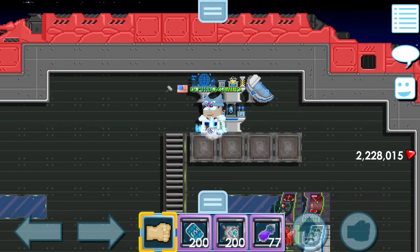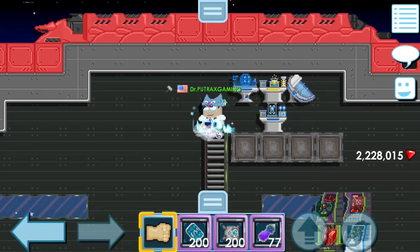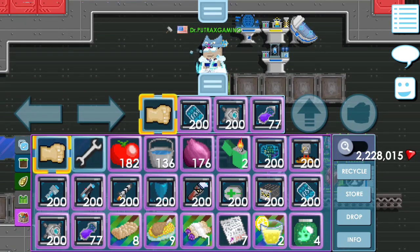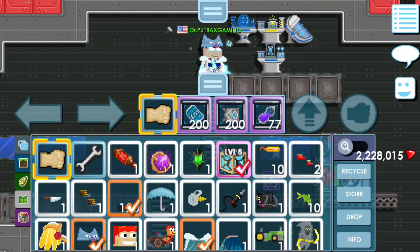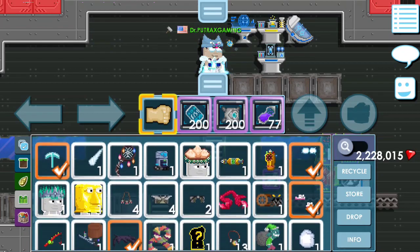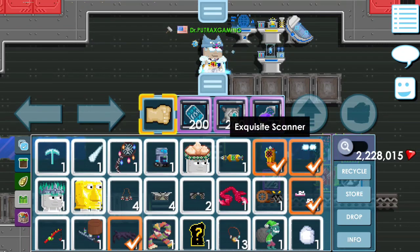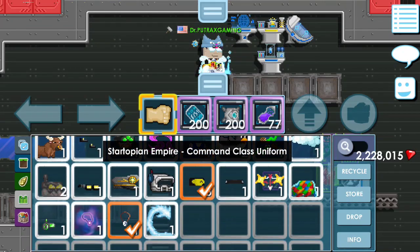Selanjutnya kita langsung coba melakukan Startopia dan gue bakalan jelasin sedikit-sedikit tentang cara melakukannya. Gue juga bakalan ngasih kalian semua rumus-rumus tentang Startopia, nanti gue bakal pin di komen. Langsung aja kita pakai semua item yang kita perlukan untuk mengurangi skill fail.